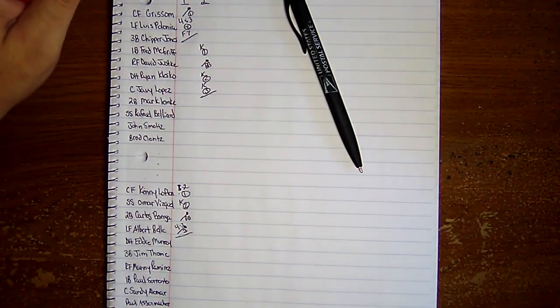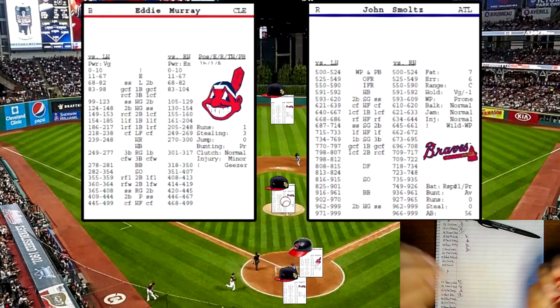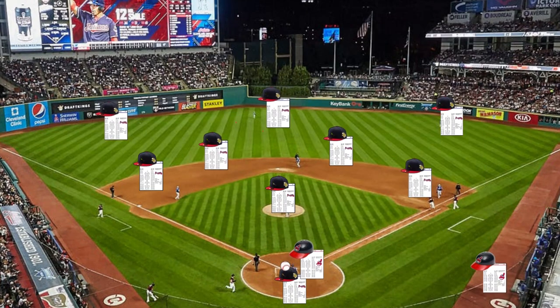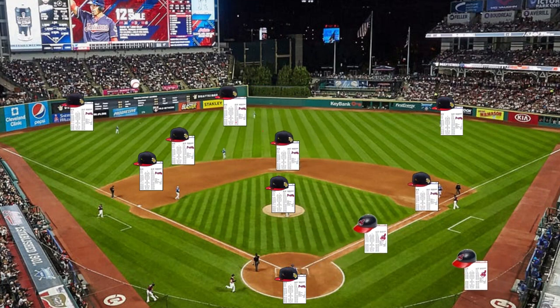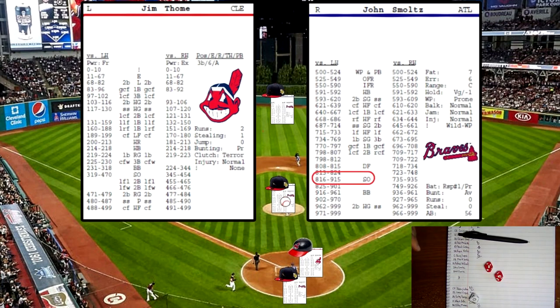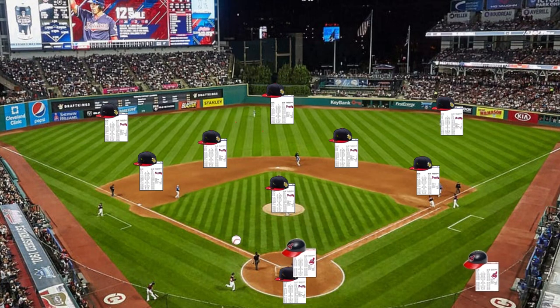Leaving David Justice stranded here in the top of the second. Bottom of the second — Eddie Murray up now. 727 off the pitcher's card, he'll be a lefty — high fly ball to left field for the first out. Jim Tomey up now — 905, he's a lefty off the pitcher's card, that's going to be a strikeout for the second out.